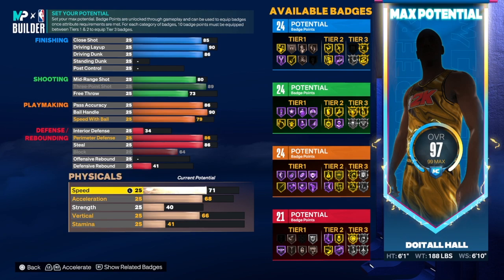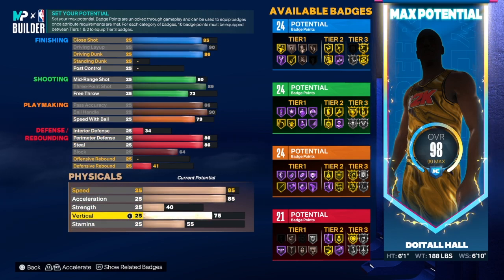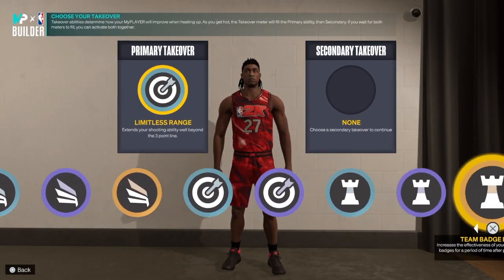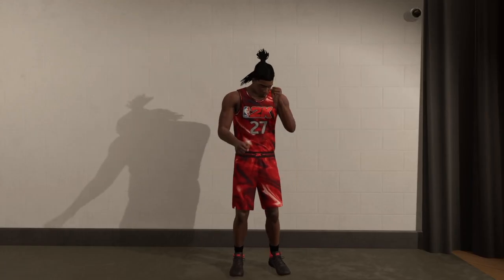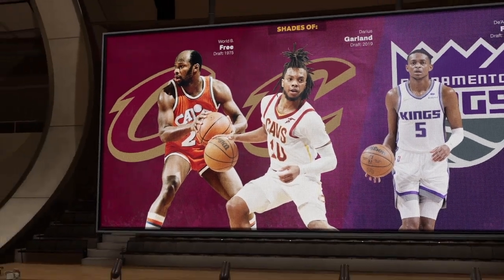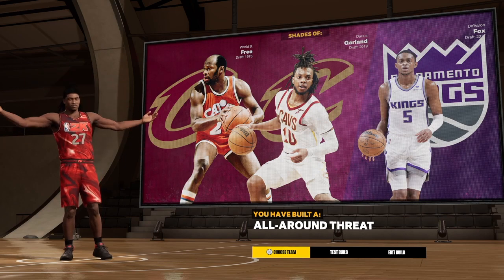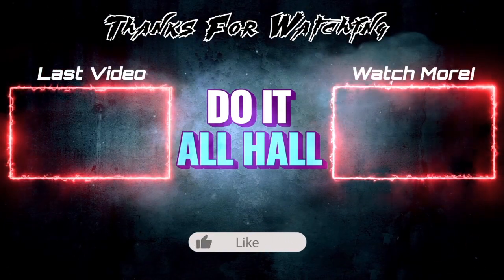Badge totals are 24 finishing, 24 shooting, 24 playmaking, and 21 defense — not bad. For physicals we have 85 speed, 85 acceleration, 40 strength, 75 vertical, and the rest in stamina. For takeover we have finishing, sharpshooting, playmaking, and big lock. The build comes up with comparisons to Darius Garland and De'Aaron Fox, and the build name is the all-around threat. There are multiple ways to make this build depending on what you want, but this is how I created it and I think it's a pretty good build.